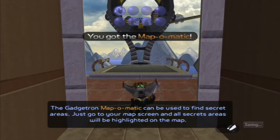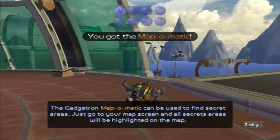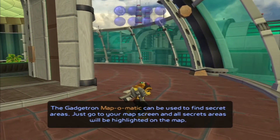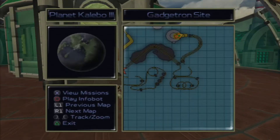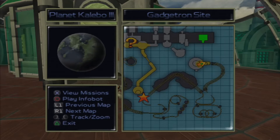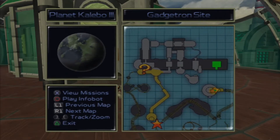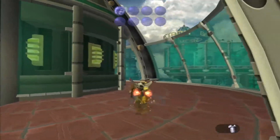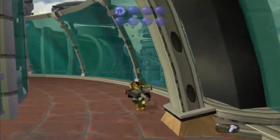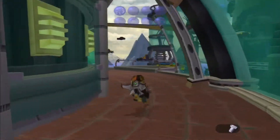The Gadgetron Map-o-Matic can be used to find secret areas - just go to your map screen and all secret areas will be highlighted on the map. Nice, okay. There's one over here - how do I get there? Map-o-Matic is gonna be kind of helpful.